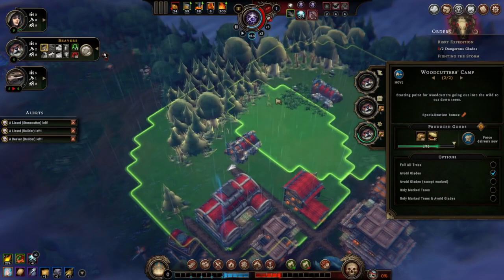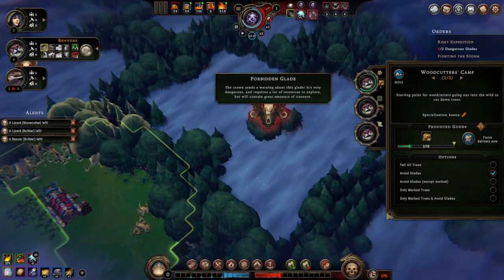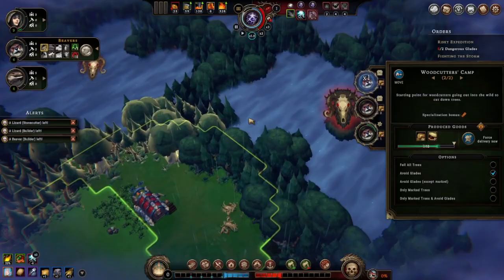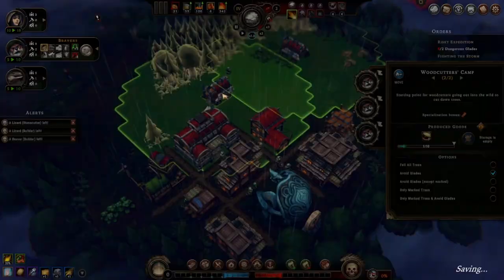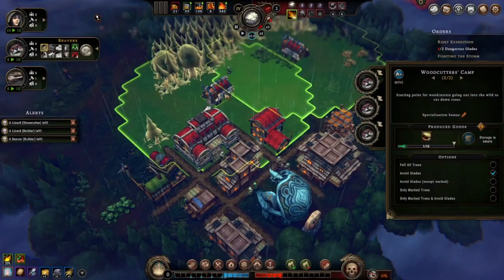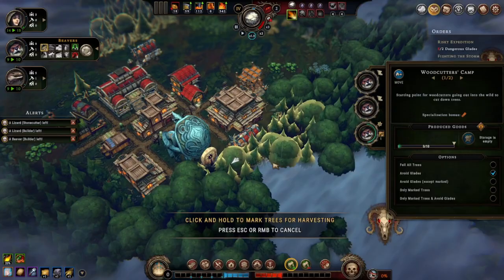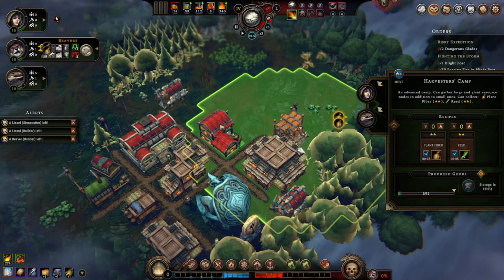We have a forbidden and a dangerous glade — we probably don't want to do the forbidden one, we want to do the dangerous glade and another dangerous one. Can I put workers over here and cut in here, cutting all this wood while we're at it? Why aren't I being productive? We have cloth coming along — fabric, if you will.